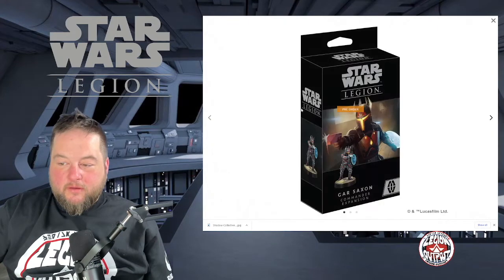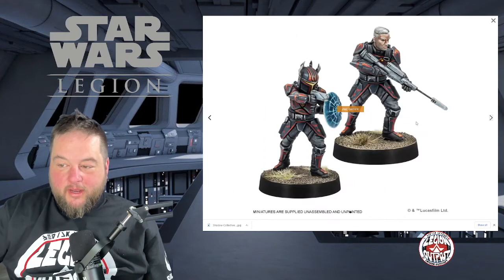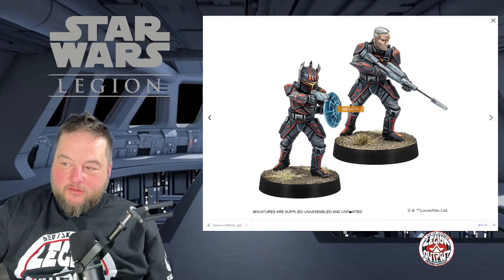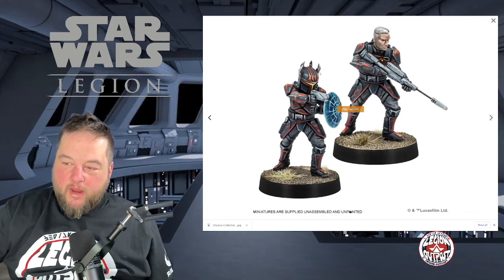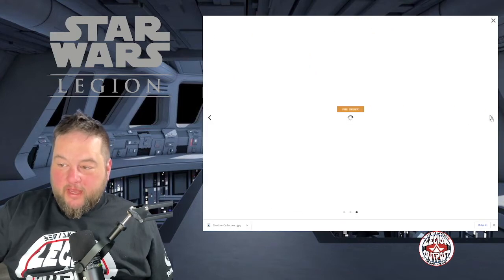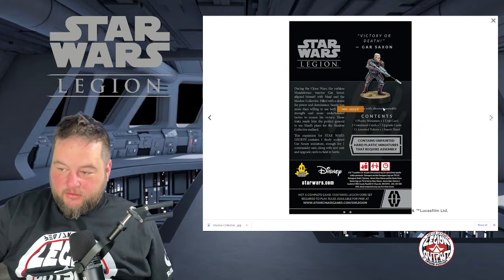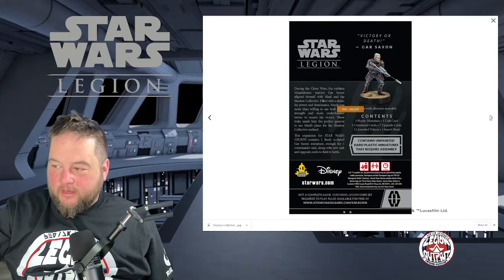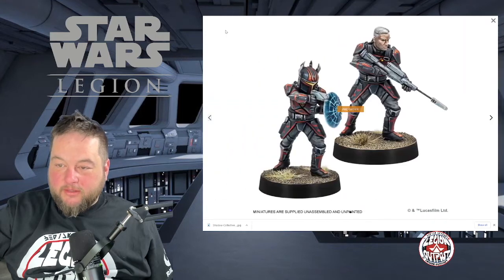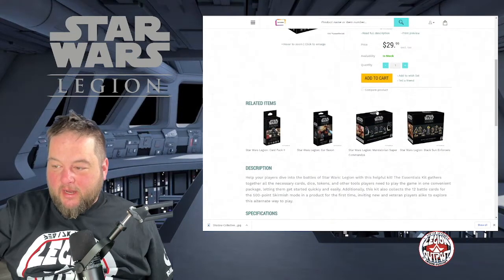Next is Gar Saxon. He's got two sculpts which are kind of cool — I love this little shield, and he's also got a nice rifle. The second sculpt has nice scruffy hair, and if you're going to paint him like an Imperial one, this is the one you want — you can paint that armor white. It contains one plastic miniature, one unit card, three command cards, seven upgrade cards, tokens, and an insert sheet. He'll be good to run with the Mandalorians.